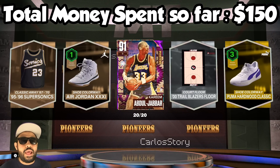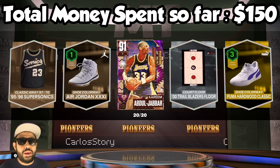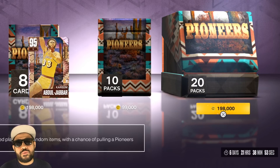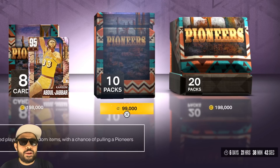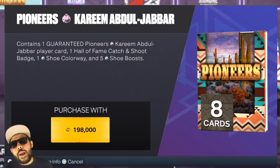Here we go — we have to decide between opening the guaranteed Kareem pack which gives us guaranteed Kareem, or we can risk it and potentially pull him in a regular box but also risk pulling nothing. I think we have to be big brain — I'm gonna buy the Kareem guaranteed pack. Now that we got DeRozan I think we just go with the guaranteed. Contains one guaranteed Pioneer Kareem — let's open it.